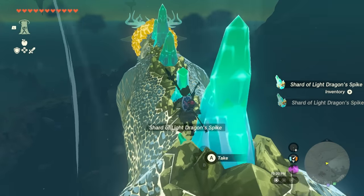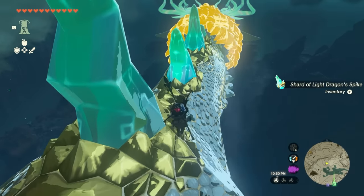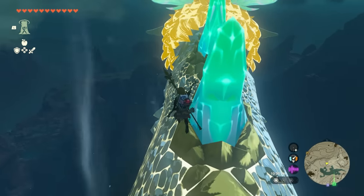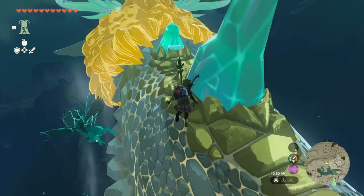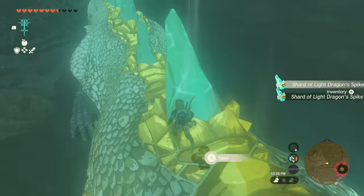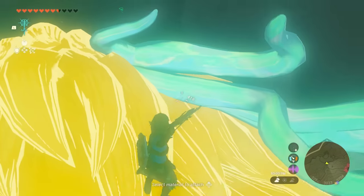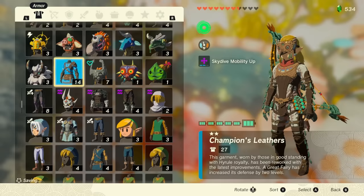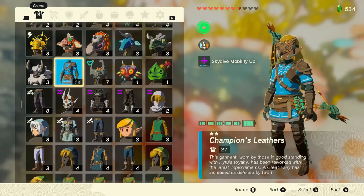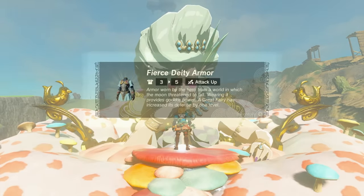When on the Light Dragon, you don't need any special equipment or armor — the only time you might need cold protection is when it passes by cold mountain areas. Grab all the spikes on its back, along with any horns, talons, fangs, or scales you need. There's still a 10-minute wait on this dragon. The Light Dragon is especially useful for upgrading armors like the Champion's Leather and the Tunic of Memories.